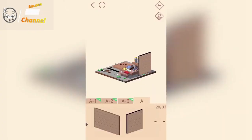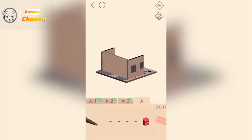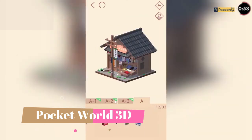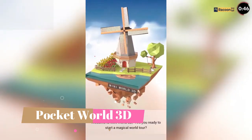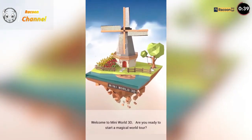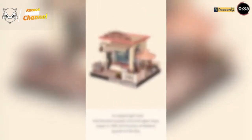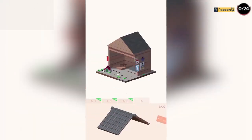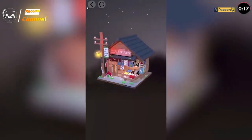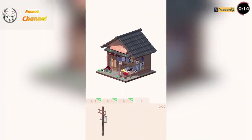In the immersive game Pocket World 3D, you step into the shoes of an aspiring architect and puzzle enthusiast. Your mission is to recreate intricate 3D models of famous landmarks and architectural wonders from around the world. Equipped with a digital toolbox and a collection of puzzle pieces, you embark on a globe-trotting journey to iconic locations. From the Eiffel Tower to the Great Wall of China, each landmark presents a unique challenge requiring careful observation, spatial awareness, and problem-solving skills. As you progress, you unlock new levels featuring increasingly complex structures, carefully examining blueprints and photographs to ensure accuracy as you assemble each model.